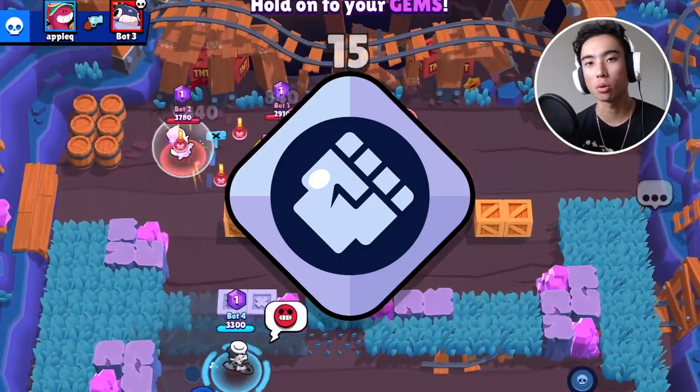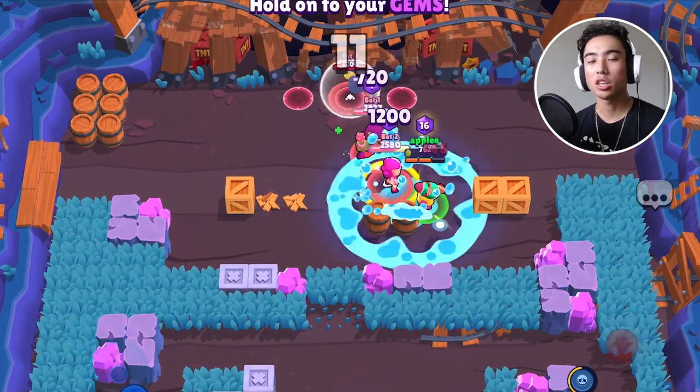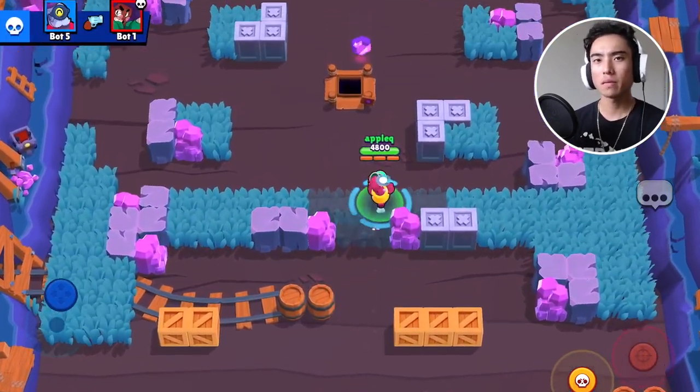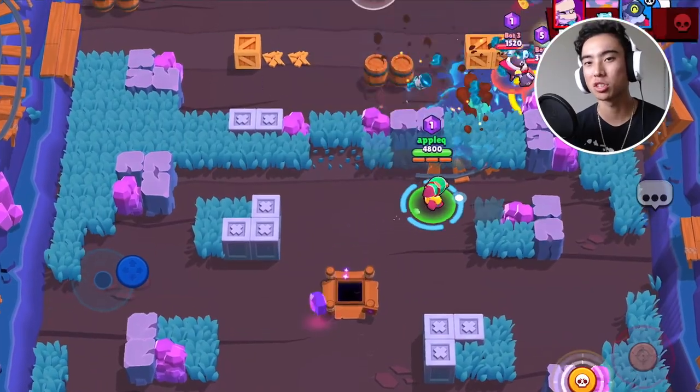Running the Damage gear is also very important. If you run the Self-Service Star Power, you can heal 20% of the damage Doug deals. So if you also have the Damage gear activated, that counts as a damage booster, meaning every time you attack, you're going to be healing a little bit more. Plus, the Damage gear is a very solid gear in Brawl Stars overall because you want to be dealing as much damage as you can. That's pretty much all for Doug's build.